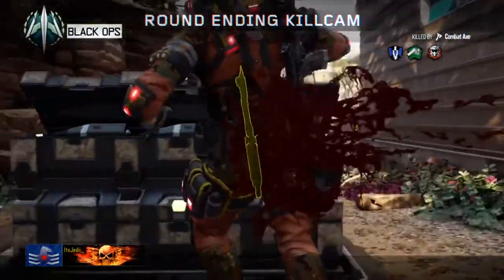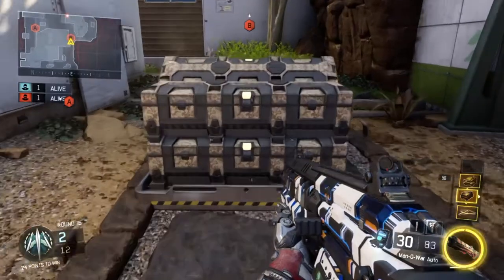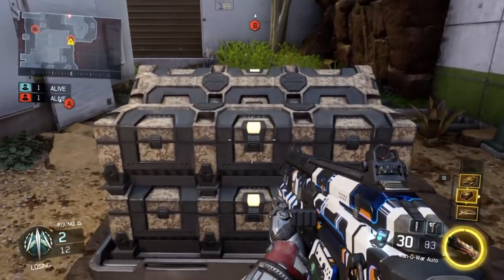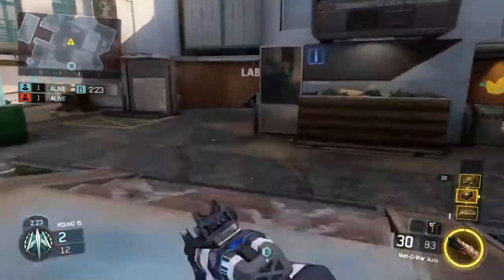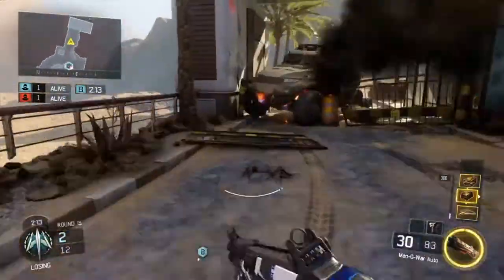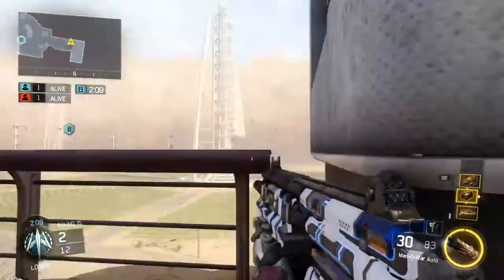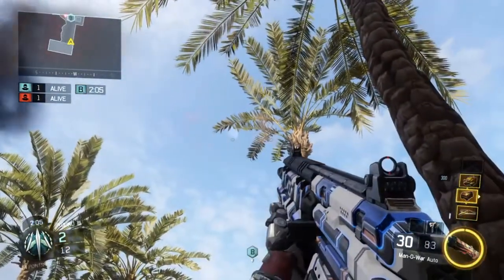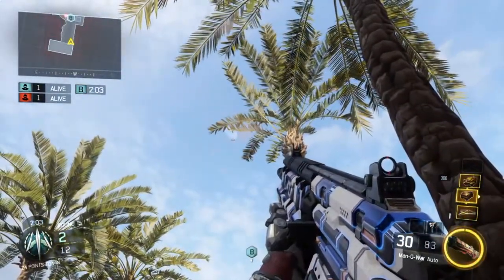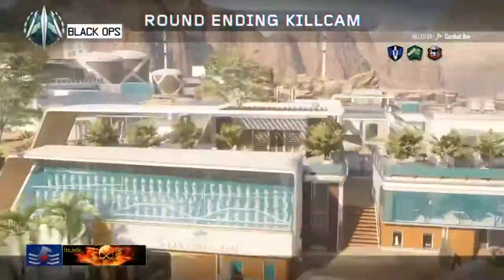For the final spot of the video, plant as far back as you can on the long side facing the defending spawn, then run to the attacking spawn and push into the same corner we used for the second A spot. This time you're going to crouch and line up your left assault rifle crosshair with the moon, then stand up and throw when you know the enemy is defusing.